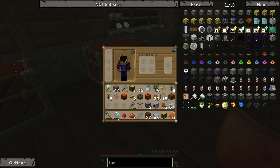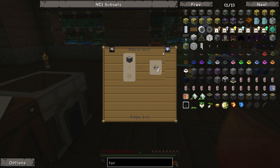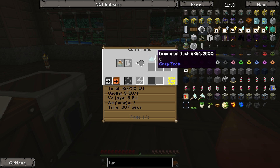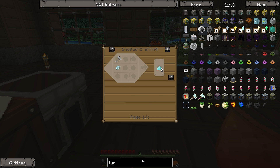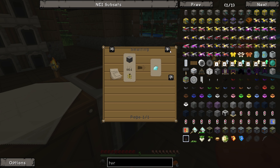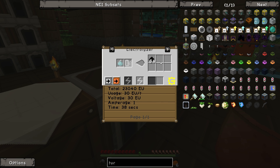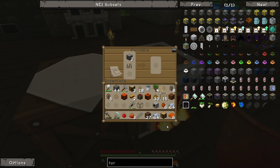We can hammer the crushed diamonds into impure piles of diamond dust, which gets us diamond dust, but I have no idea what we'd use it for. Looking it up — we can make small piles of diamond dust, a diamond grinding head, some carbon dust, or industrial diamonds if we had an implosion compressor, which we don't. So yeah, let's just throw it back in the chest.